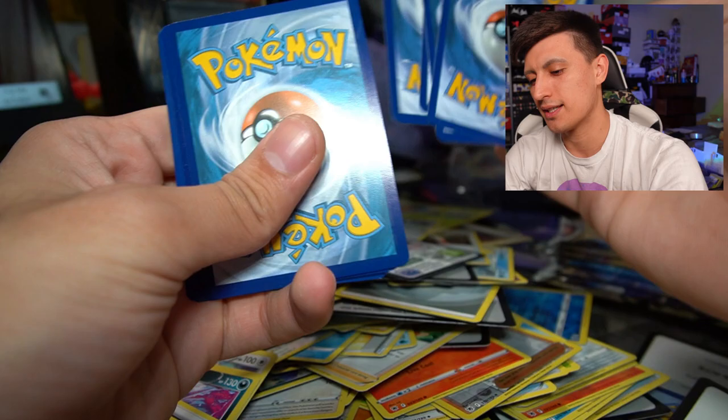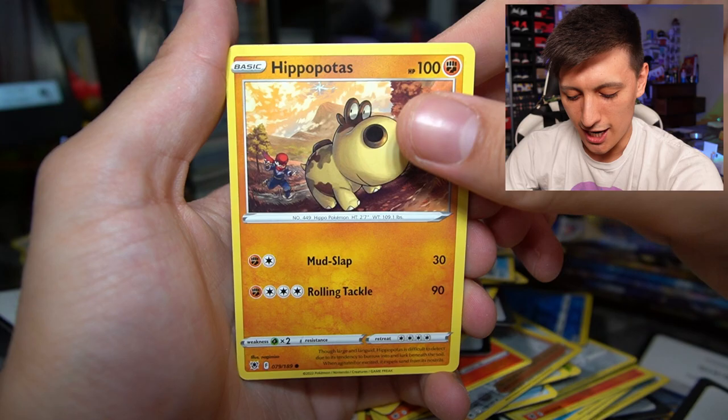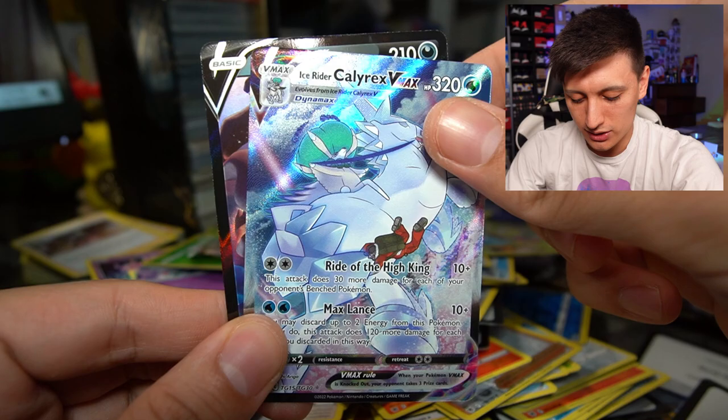Grass Energy, Jubilee Village, Dartrix, Driftblim, Petilil, Nickit, Hippopotas, Cyndaquil, Hisuian Qwilfish — and an Ice Rider Calyrex V-Max from the Trainer Gallery! What a great pull, and I am trying to build a deck. There's a holo behind this — let's find out what it is. A Darkrai V! Oh my gosh, this is even better than the Radiant Greninja pack with the Hisuian Decidueye.